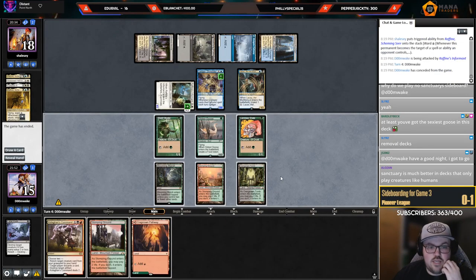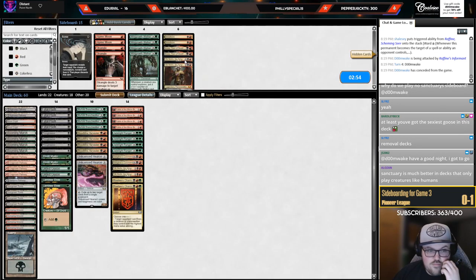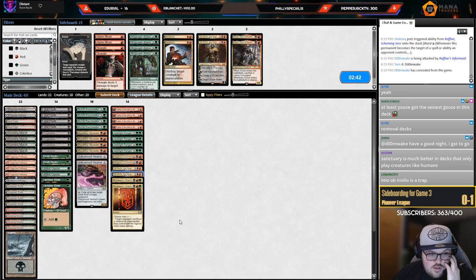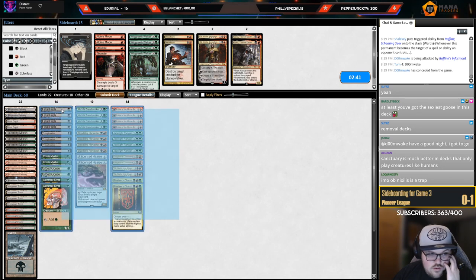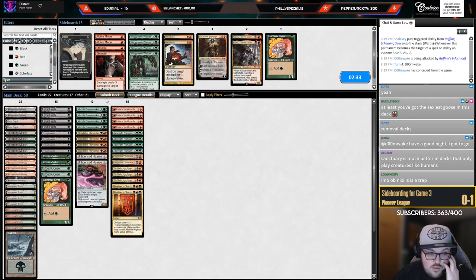All right, we'll go to game three, we will simply go to game three. Maybe I have to have the Obs in — my threat count is kind of low but I still have Branch Walker, Blood Tithe, Jadelight, Fable, two Obs. I don't know what else I would want to cut — could trim some Elves. Maybe trim one Elf for a third Ob on the play.